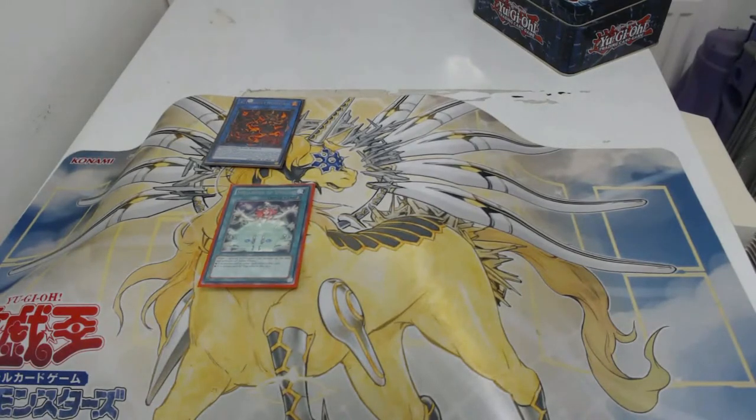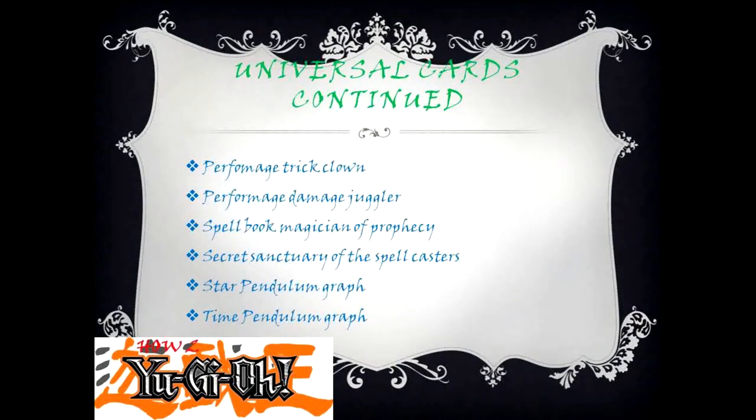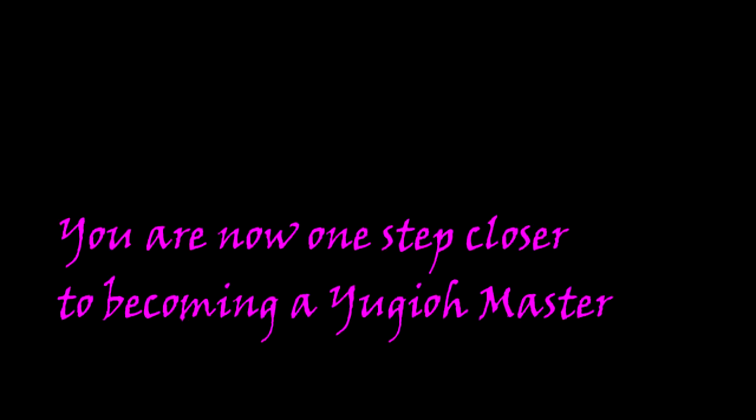Universal cards: Dark Magician, Akashic Magician, Spellbook of Knowledge, Dark Magical Circle, Performance Hat Tricker, Eternal Soul, The World Chalice Meteorain. Universal cards continued: Performance Hat Tricker, Performance Damage Juggler, Spellbook Magician of Prophecy, Secret Sanctuary of the Spellcasters, Star Pendulumgraph, Time Pendulumgraph. You are now one step closer to becoming a Yu-Gi-Oh master. Like and subscribe, hate and subscribe — you could decide to not subscribe at all. The choice is yours. Goodbye.